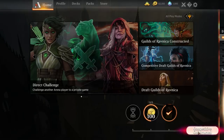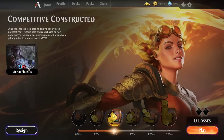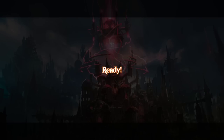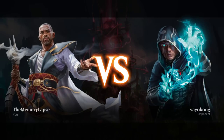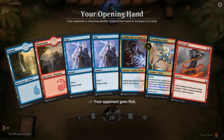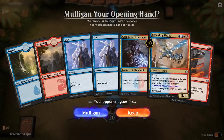All right, hello again everybody, we are back. It's your friend Will, this is The Memory Lapse. We are 2-0 with the phoenix deck going into round three, in what is our fourth video of the series, playing with this undefeated arclight phoenix deck from the pro tour — a more controlling take on it with some interesting one-off cards. Thanks everyone for coming to hang out, watching the videos, leaving comments, and subscribing if you haven't.